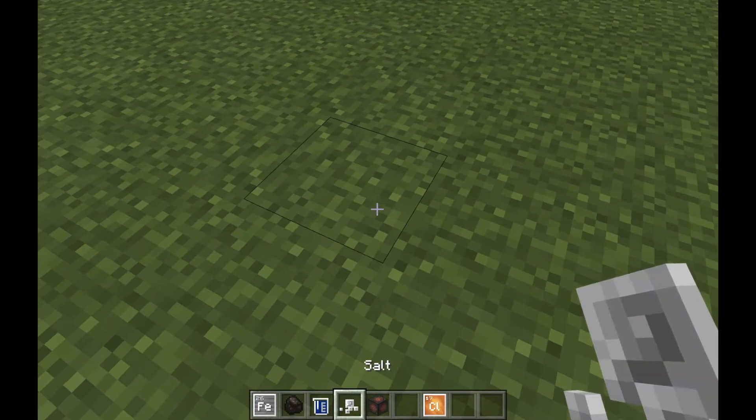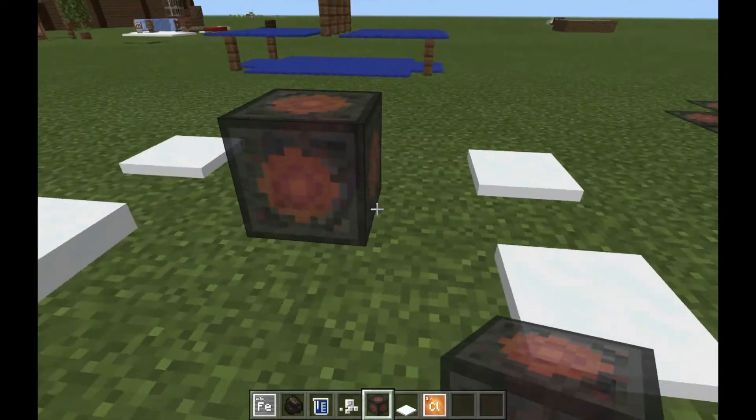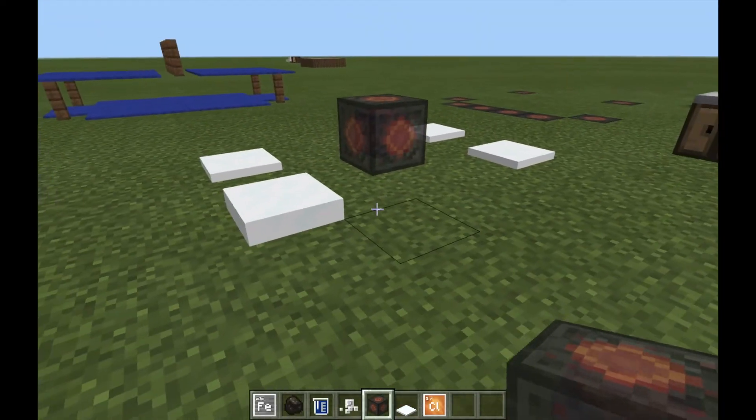Now I'll quickly show you what a heat block does. Let's place our heat block right in the middle — it melts all of the ice and snow around it.